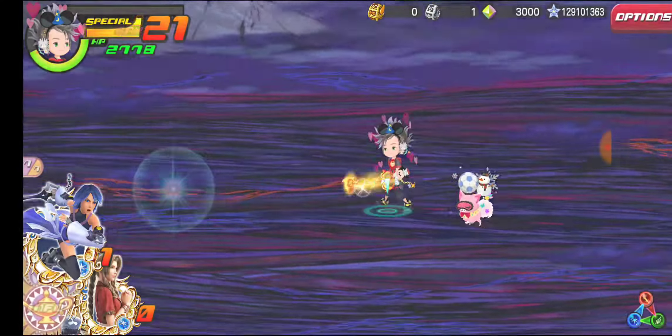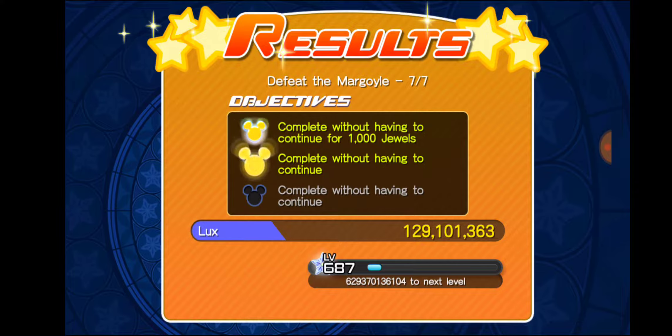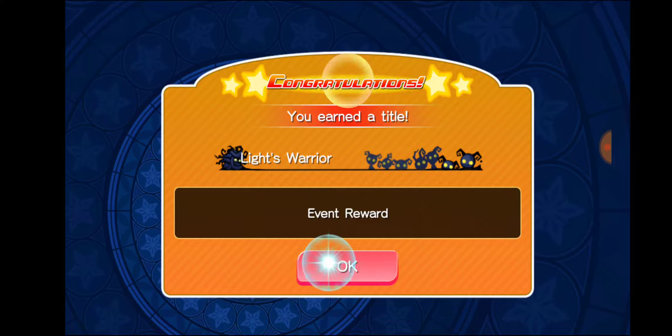There you have it, that's quest number 7. I do not have time to run quest number 8 right now because I'm about to go to work, so I will catch you all with quest number 8 right after this. Light's Warrior as the title, and 5,000 big jewels — shout out to the big bonus challenge for free jewels.